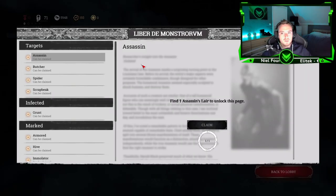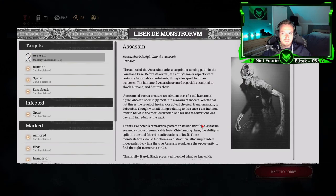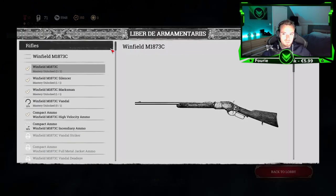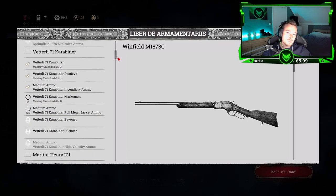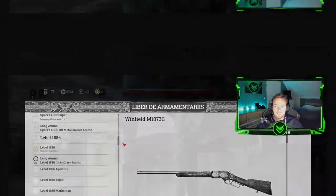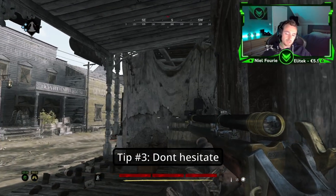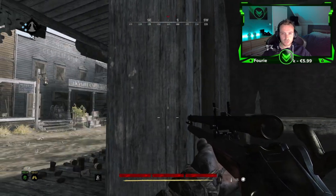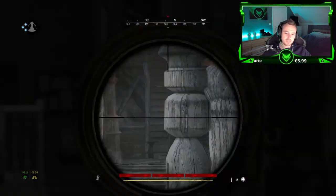Tip number two: In case you actually want to prestige, don't forget to complete your library. Go over here and claim, and do that with all of these. Same with the guns, because if you don't do it you will actually lose the blood bonds you get from this.